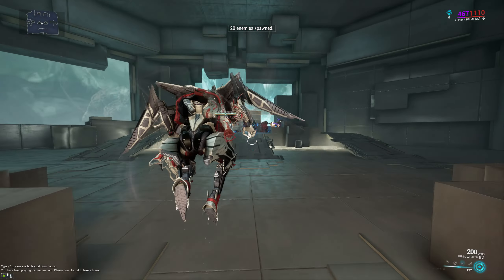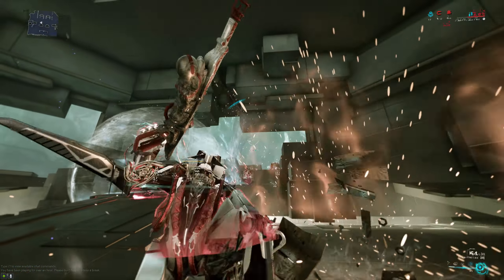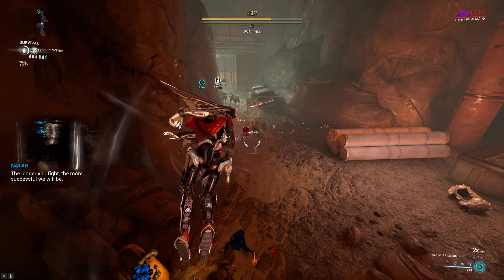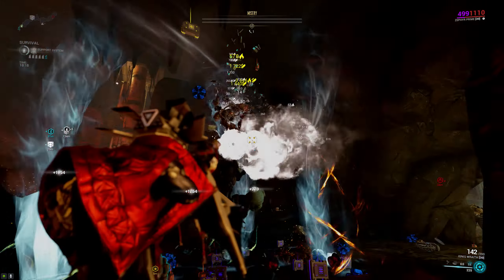Speaking of Eximus units, the build does work against them and you can even defend against them if you keep up your Turbulence — here we have 20 level 180 Eximus Bombards. It is sketchy though: they will take damage from the tornadoes if they're within range, but they won't be picked up by the tornadoes until you destroy their overguard. This is really dangerous but as long as you're careful you should be fine. One thing to note: while the AOE on this build is fantastic, you do need to bring some kind of single-target weapon in Steel Path just to deal with acolytes, as trying to kill them with the tornadoes doesn't usually go well.